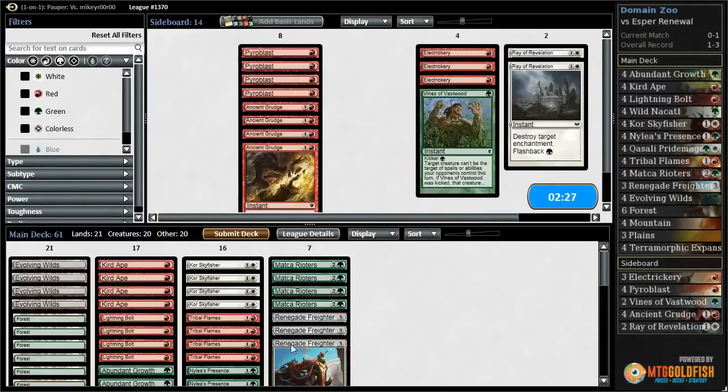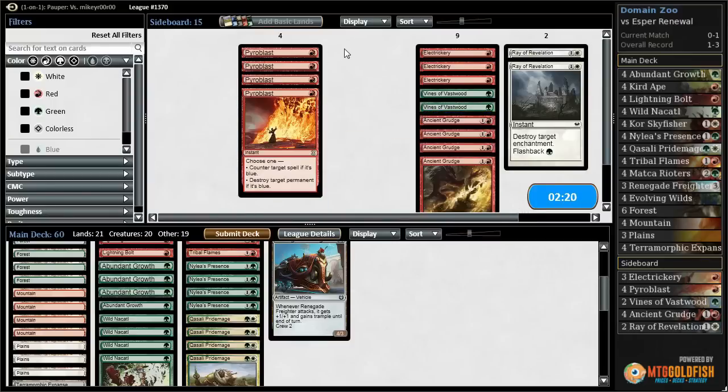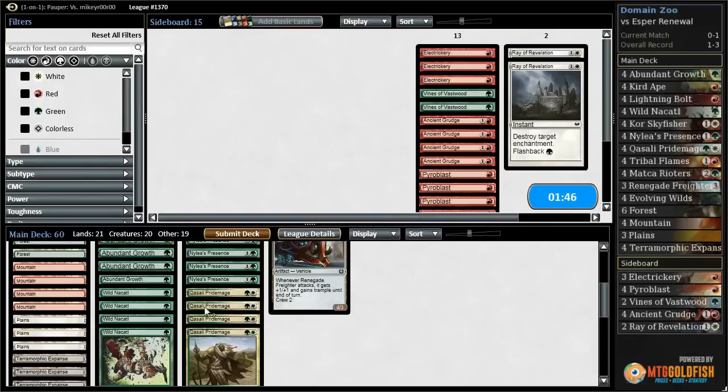I don't really have a chance this game unfortunately. I can't get rid of Stinkweed Imp basically at all. Electricery does nothing. Ray of Revelation could take out an Angelic Renewal before they get a chance to get value off of it, which is okay — it stops the infinitely blocking Monk Idealist and stops the Moldrifter getting back. Vines of Vastwood is not really that great against them. Ancient Grudge doesn't do anything. Pyroblast only hits Moldrifter so I don't think it's good enough. We'll submit with no sideboard cards. Between this and match four against Dimir Teachings, I really wish we had some Relic of Progenitus on the sideboard.